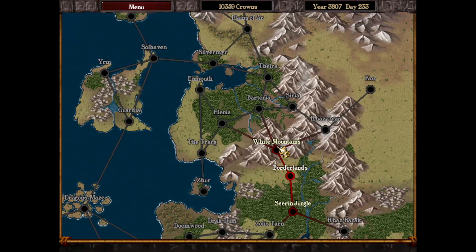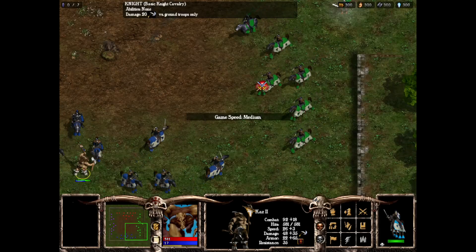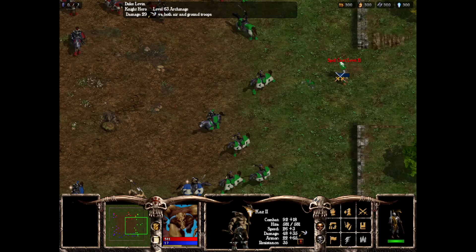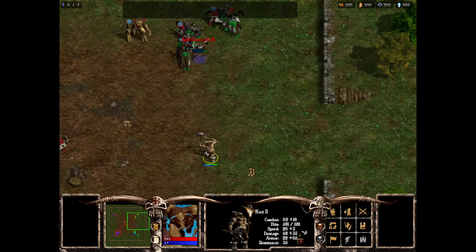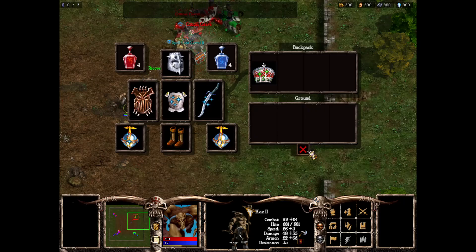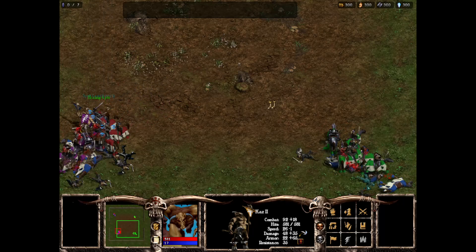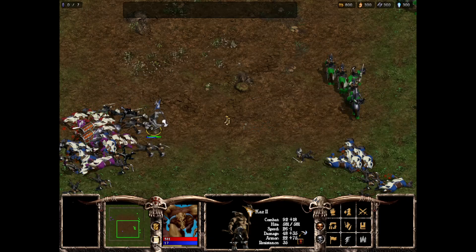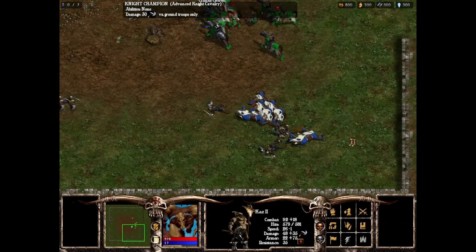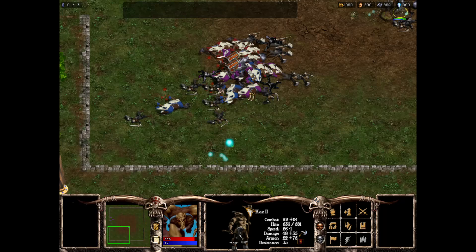We're going to start off in the Borderlands right now with just a warm-up joust, like I usually do. Then I'm going to go and do an off-screen kill grinding session. And after that kill grinding is done, we will do the thing I said I would - getting all this other stuff done. Unfortunately, I forgot to lower the game difficulty from hard to normal, so the enemy heroes we just fought were higher level than they normally would have been. It didn't make that much of a difference in the end, so I'm not too worried about it.